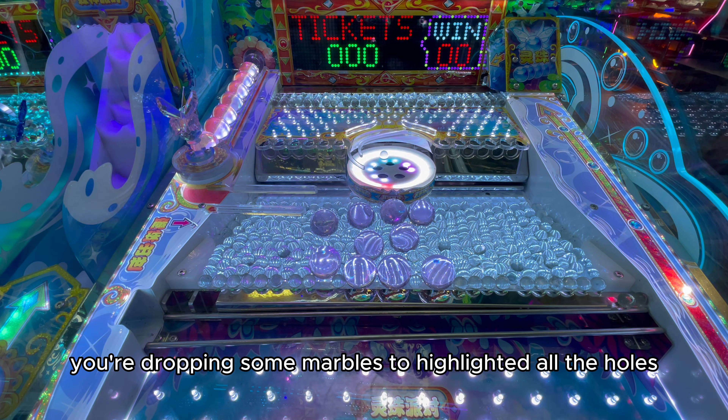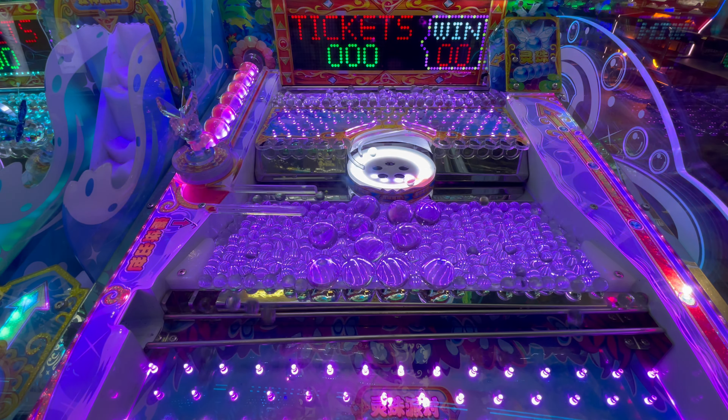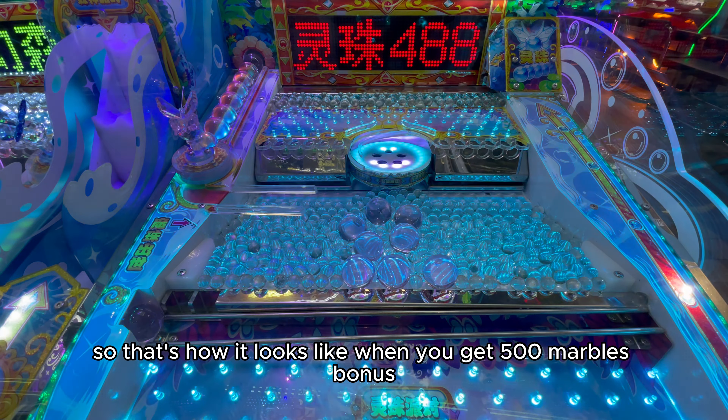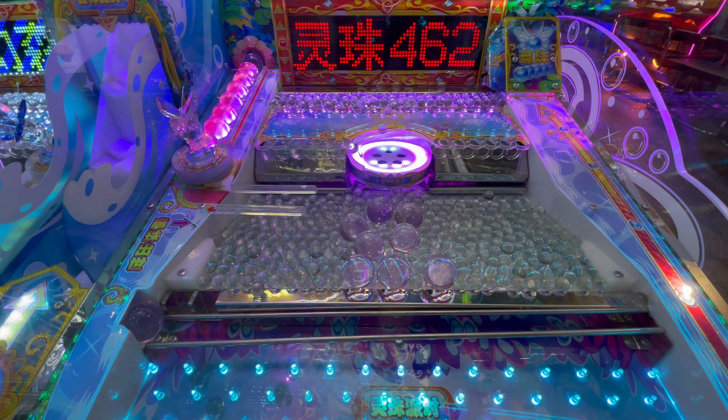Once all holes are highlighted, it will drop a big ball, and you have to push the big ball towards the ramp. That's how it looks when you get 500 marble points. The big ball is now going to the big wheel to select the bonus type — either 500 free marbles, bonus time, or bonus light.